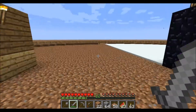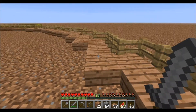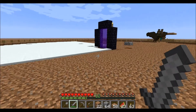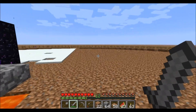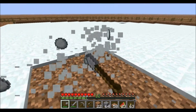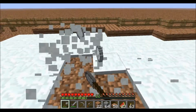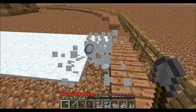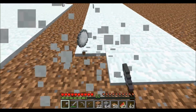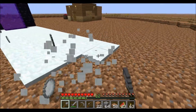Now that I have a whole bunch of cobblestone and torches, I'm going to replace this layer of half slabs all the way around the outside of the biomes with cobble. I'm also going to dig up this snow. I think I need snow for something in one of the challenges — maybe a snow golem or a snow factory or something. I'll just pick it all up.